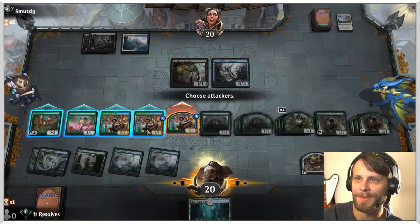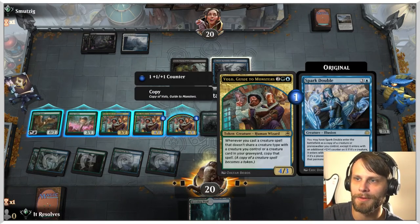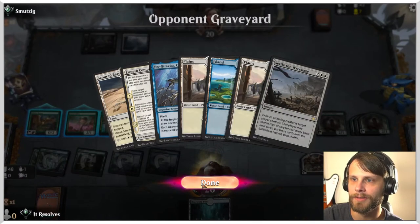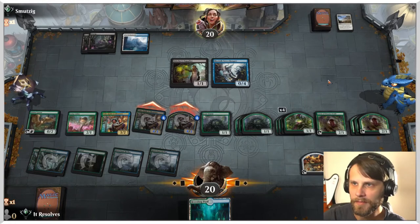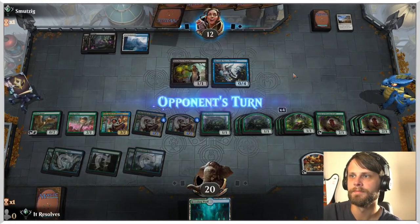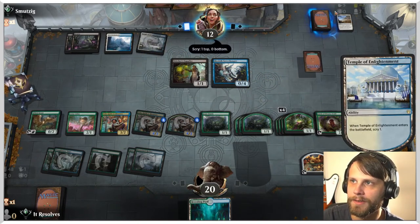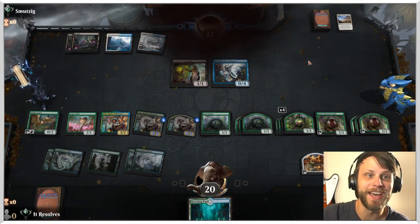That's pretty good. Do we want to attack or do we want to wait? They do have Stitcher Supplier — I don't particularly want to lose to that. What do they have in the graveyard though? Just Jinkhataxus — yeah, we'll attack. They're just going to take it. That's fine. Next turn, we do have a land, so this Scoot Swarm is going to go kind of crazy. They don't have Settle the Wreckage this turn, which is huge. And we got the win!